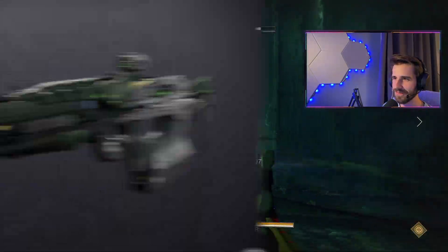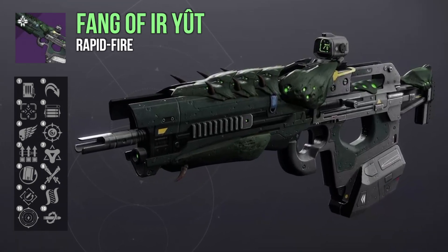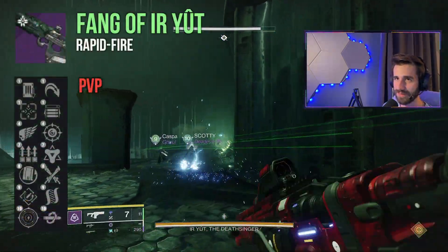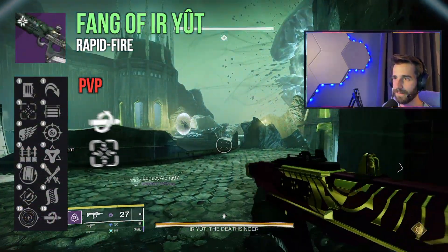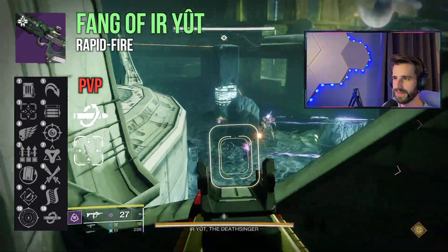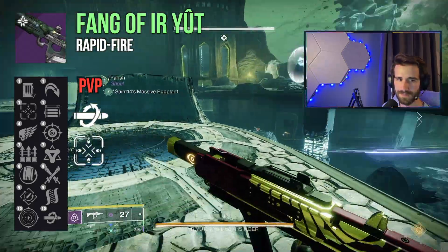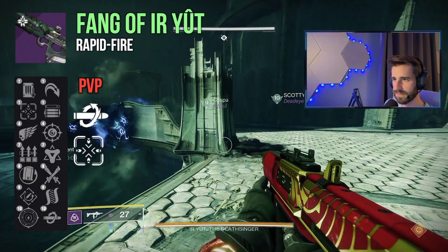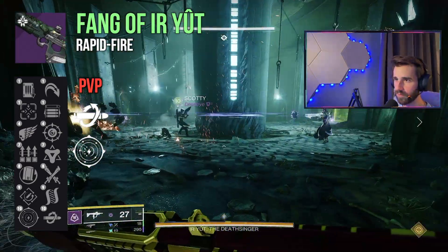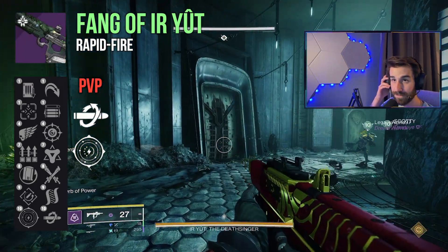Now let's get down to the weapons themselves. Starting off with the Fang of Ur-Yut, a rapid-fire Strand scout rifle. I'm already seeing some great PvP trait combos right off the bat. Tunnel Vision and Kill Clip both proc after getting a kill and reloading, granting both increased damage as well as target acquisition and handling — an absolute classic if you can get rolling with it. Tunnel Vision-Kill Clip is one of the most lethal combinations you can run on a weapon.